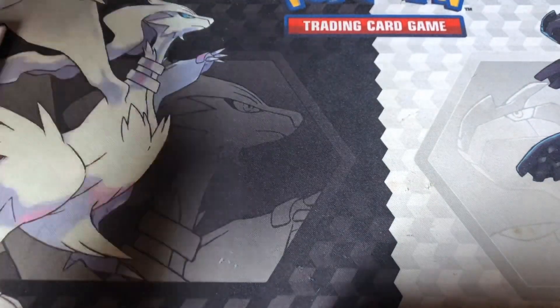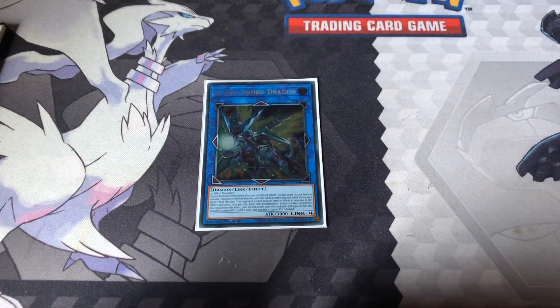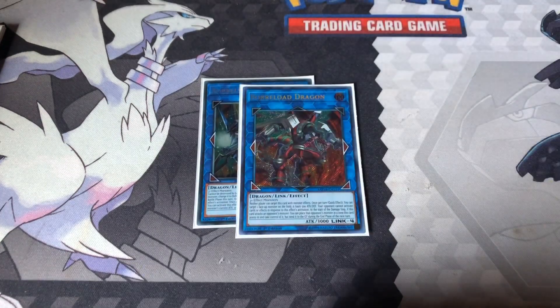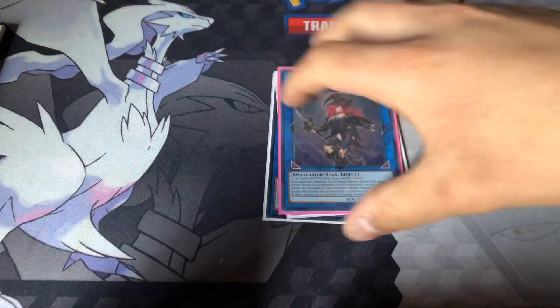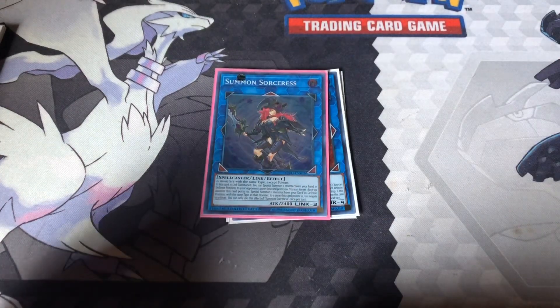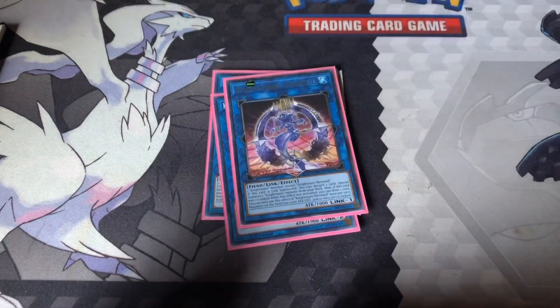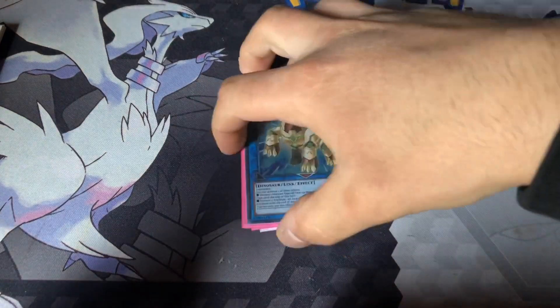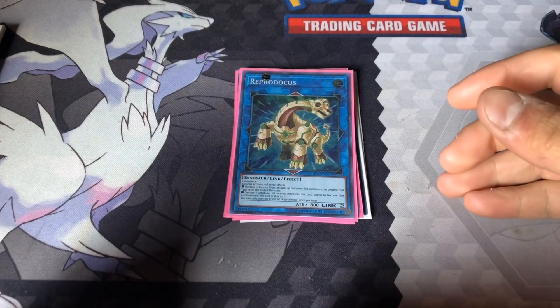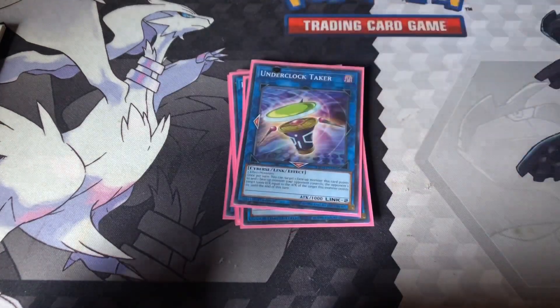That's the main deck and side deck. Extra deck — nothing too special, I say that now. Link fours: I got Borrelsword, Borrelload. Just the generic Link fours. Summon Sorceress — when you have her out, special summon another Water monster and then just climb up the link ladder. I got the Knightmare Phoenix and then the Mermaid — that's why I run Iblee. Draw when it's co-linked. And then Reprodocus helps me get out into Summon Sorceress.